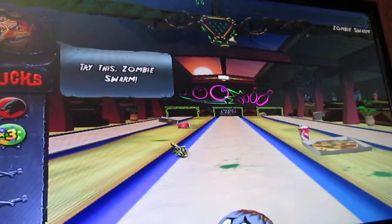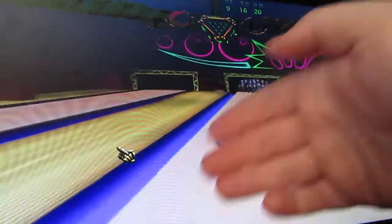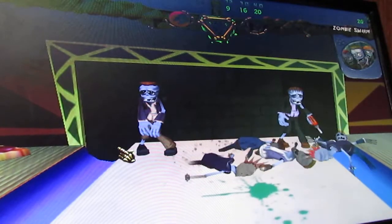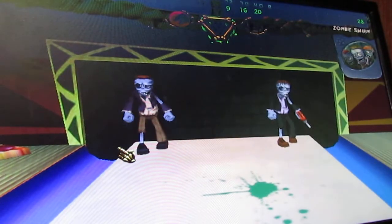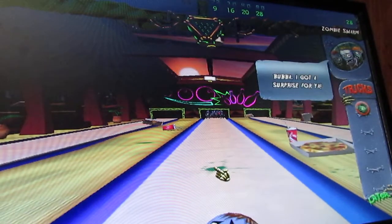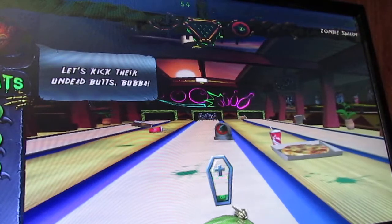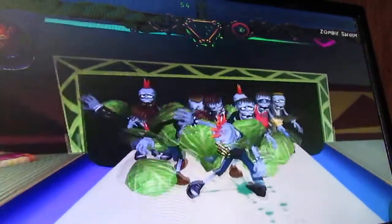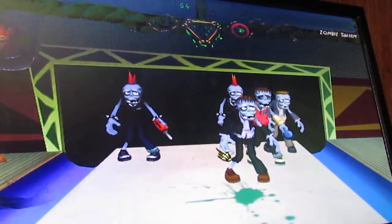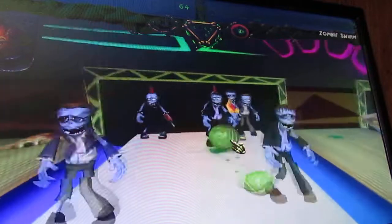Alright, let's go ahead and use the wolf. The wolf will howl and bring the ball towards it — see how it just pulled the ball. You can see the lines going towards the wolf, so that's telling you which way it's going to pull the ball. They're going to turn our ball into a head of cabbage, which is fine. It does not do much damage.